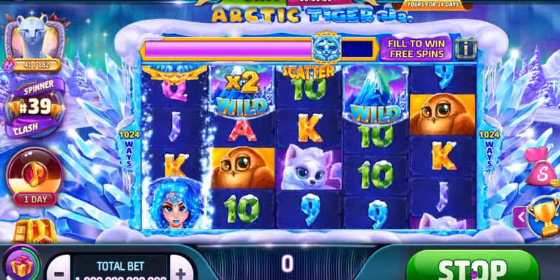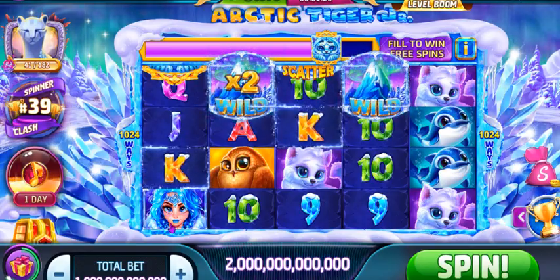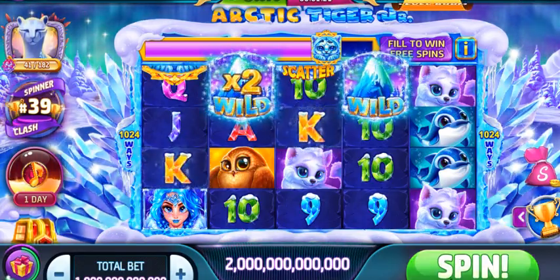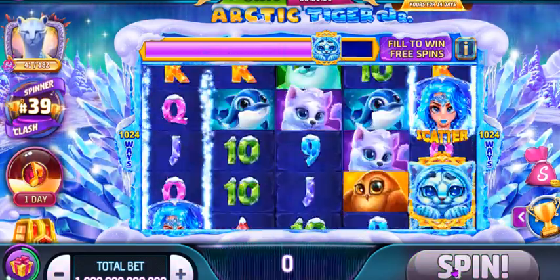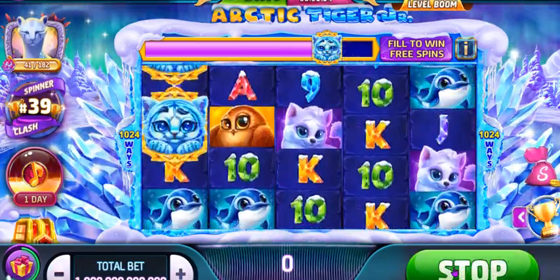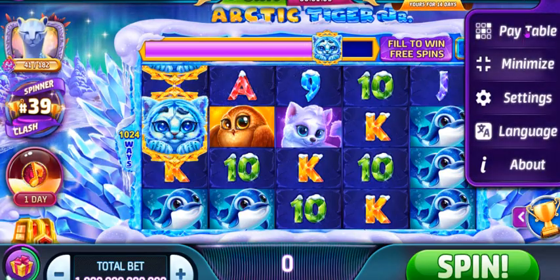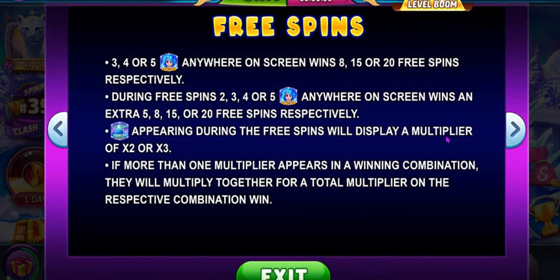The traditional way of getting free spins is the lovely lady here, the Crystal Queen. If three of her at least appear, you will win eight free spins. If four of her appear, you will win 15 free spins. It is the same as the Arctic Tiger — eight free spins with three, 15 free spins with four. And if you manage five of her, you will get 20 free spins.